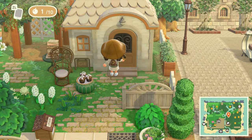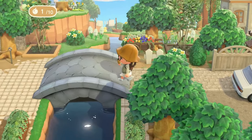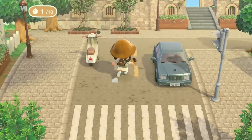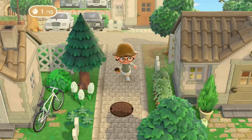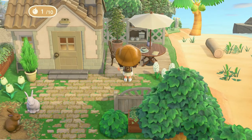I wish this villager was home — just judging from their furniture outside, they probably have a really stunning home, and they have a great location too. Here is that second bridge that also leads to Resident Services, and then we have this big open area here.